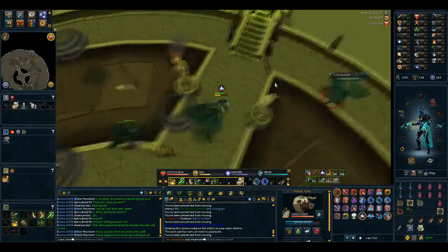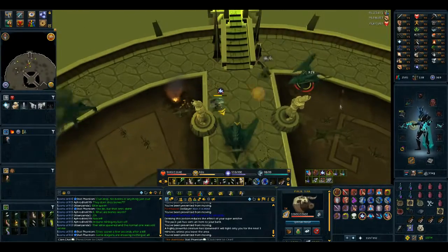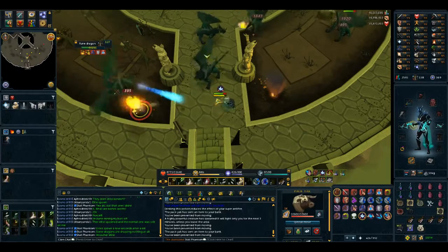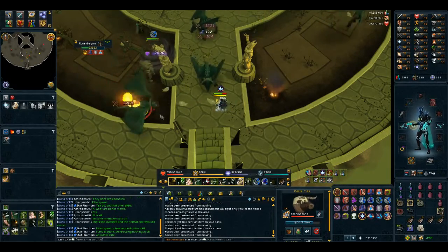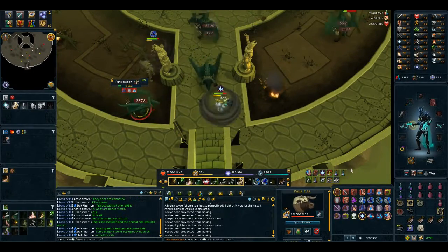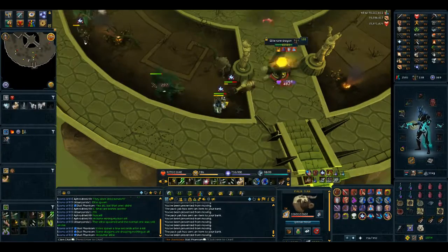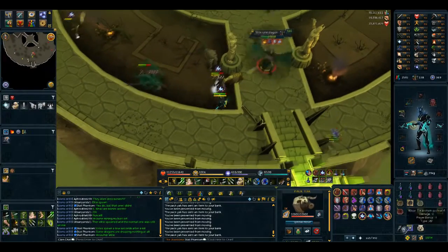Now these dragons are supposed to be only one-way combat aggressive, so if one's on you, another one won't attack you. That does seem to be the case. However, they seem to turn and attack other people randomly, so it's not exactly multi-combat and not exactly single-way combat. Multiple people can attack the same dragon, and people can try to snipe your dragons away from you. The Elite Dragons do seem to have the exact same mechanics as the Elite Edimus — they'll just walk around, they're not actually targeting anyone, they're not aggressive, and you've got to be the first one to attack and then they'll be aggressive on you.